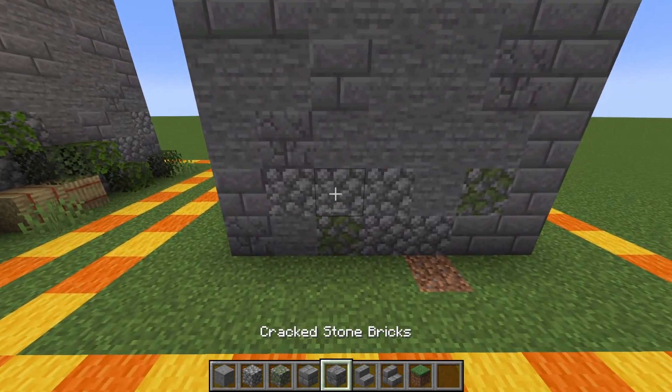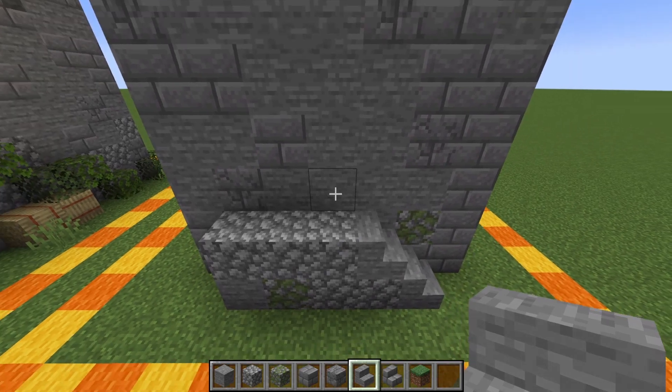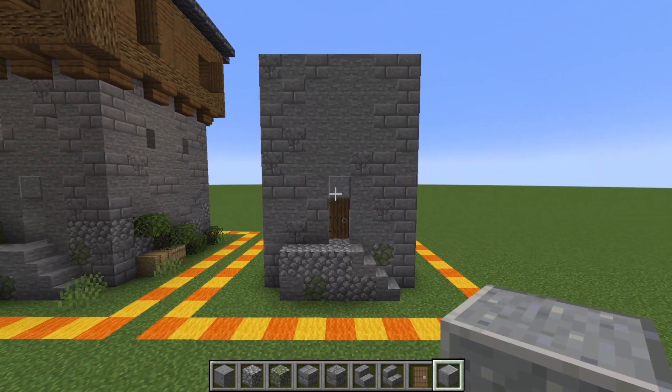Next, you can copy the texturing you've already done. We're going to take our stone stairs, knock out these two blocks right here, place in our door and a polished andesite right above it to look like it's a little bit more fortified right there.